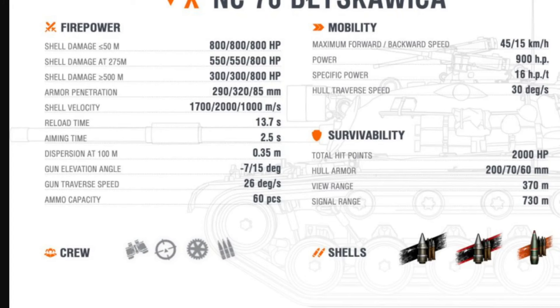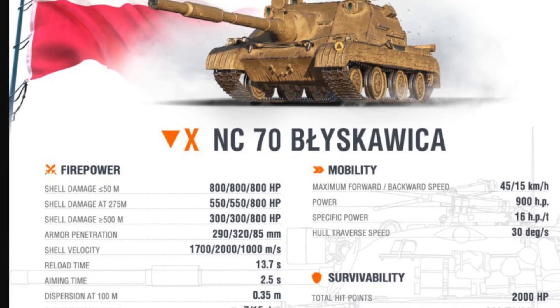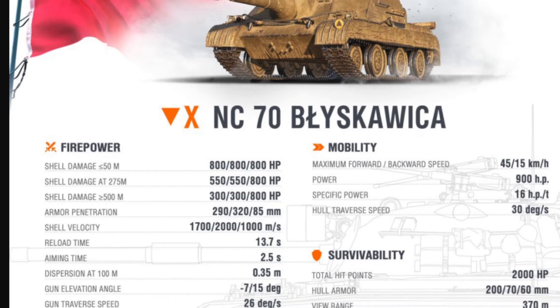The view range is 370 meters — nothing good about that. The average for tier 10 is around 390. A taller vehicle usually has a longer view range. The signal range is 730 meters, which means that if you park in a corner on a 1,000 by 1,000 meter map, you should in a perfect world be able to reach almost every other tier 8, 9, and 10 vehicle, with a few exceptions for stock vehicles in tier 8 with only 300 to 400 signal range.